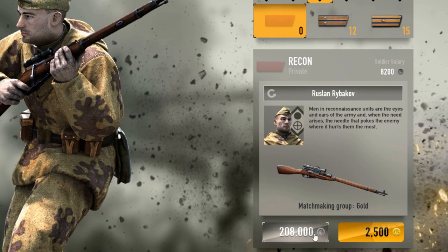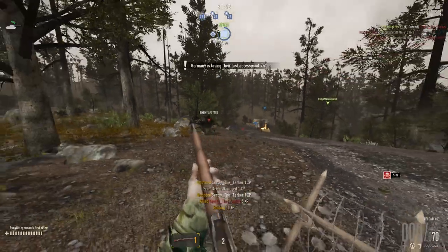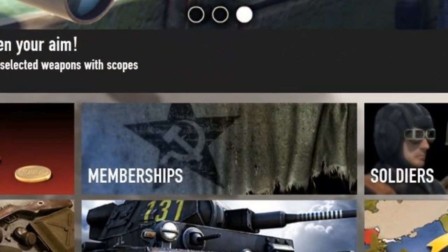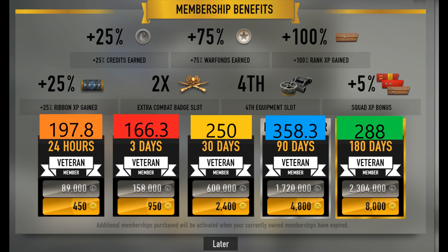If you are going to buy a rank 15 recon, it might not be a bad idea to buy it with gold. But it also might not be a bad idea to reconsider buying a rank 15 recon, because it might be a bad idea to buy a rank 15 recon. Veteran membership has a CPG of 167 to 359, depending on what duration you buy. A 90-day vet has the highest CPG, but a 180-day vet still gets you more veteran membership for less gold compared to buying two 90-day veterans, and it remains the better deal overall.